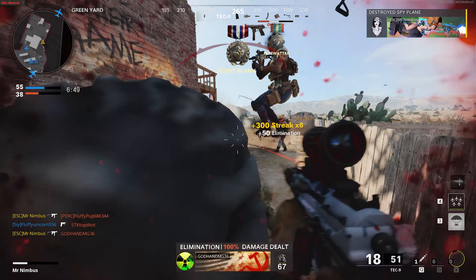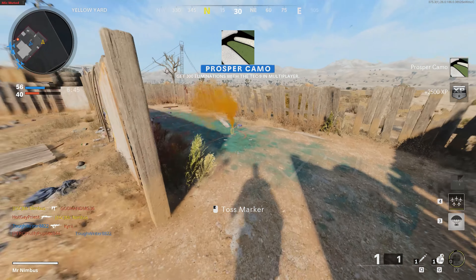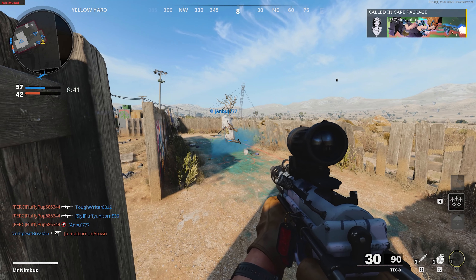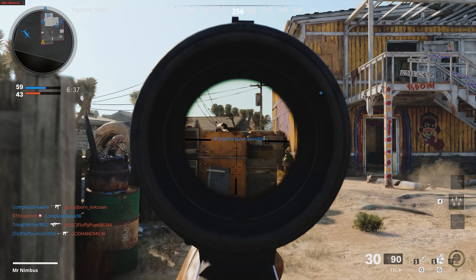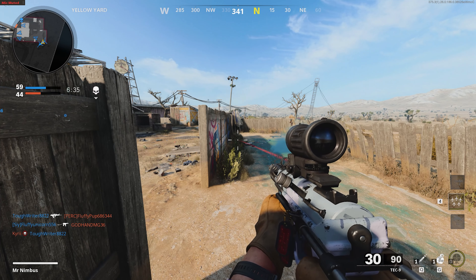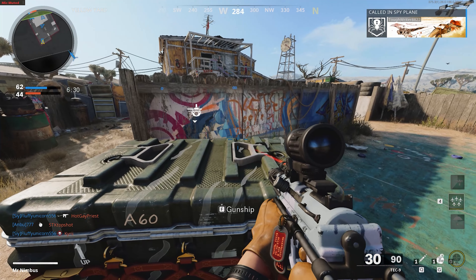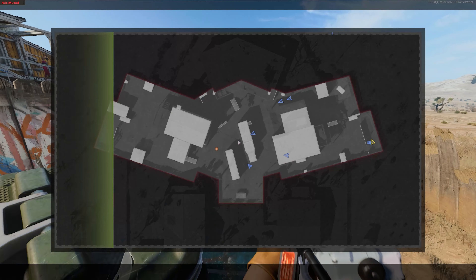I use patrol grip for that sprint speed, and a 30-round mag. I don't bother with fast mags or anything else — in the very beginning, that's all you're going to need. 30 rounds is more than enough when you fire semi-automatic, and once you get the burst fire, 30 rounds is still good because that's the biggest mag you're going to have sub-level 30. I use field tape for flinch resistance, and collapse stock for that sprint-to-fire time because I like running and gunning with this thing.